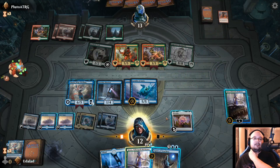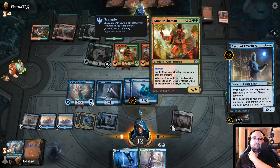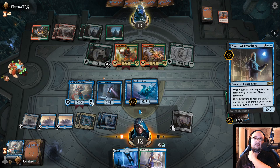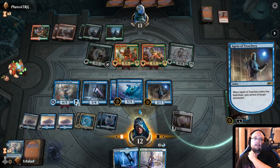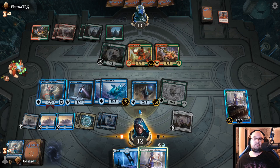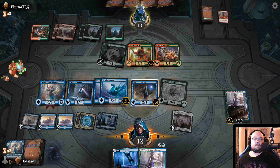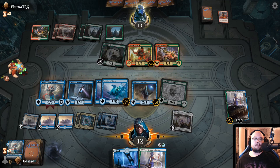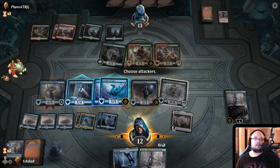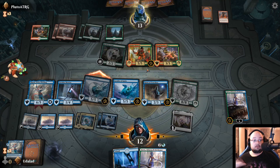Okay, because this is super important — we need to keep that Nyx Lotus alive. Let's steal the Sunder Shaman, or maybe the Aggressive Mammoth. We do have a lot of blockers. We can actually steal both, I realized, so it doesn't really matter. There we go. We can actually untap this. I think we attack with just one Cavalier of Gales.